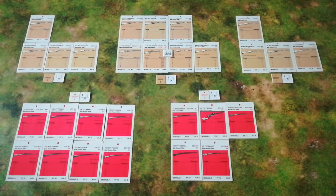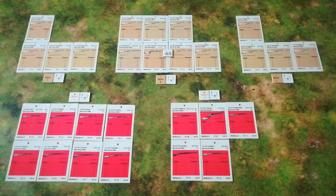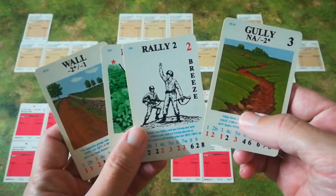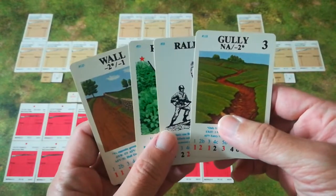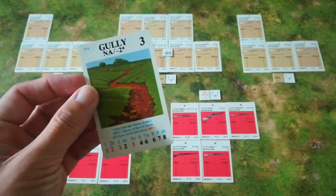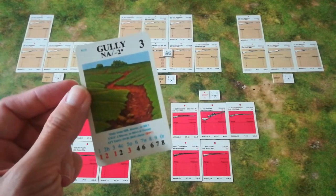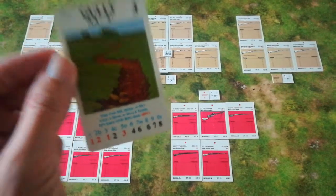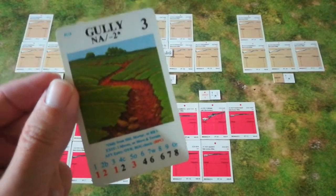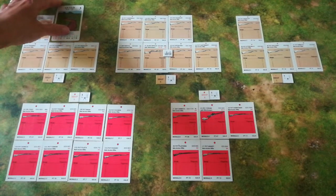The Japanese have the initiative in this scenario, but their initial hand draw is not actually all that useful — they're starting in relatively open terrain. The Soviets, by contrast, are really blessed. The Japanese would pass on the terrain placement, but the Soviets are tempted to stick the gully on the advancing Japanese. However, what the Soviets really want to do is keep their men a bit safer until they're able to pop up and shoot, so playing it a little defensively, it makes sense to put the gully on their scouting group.